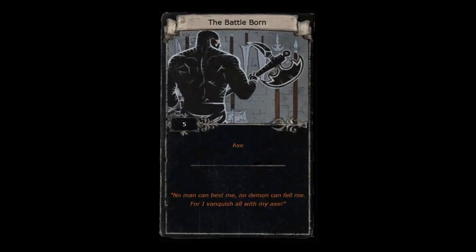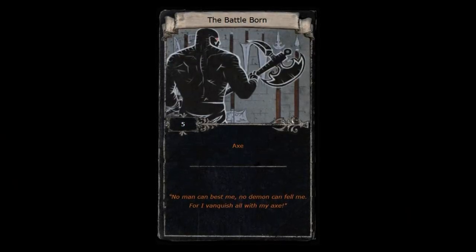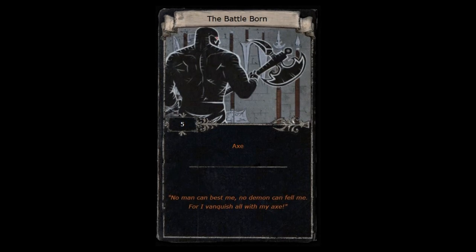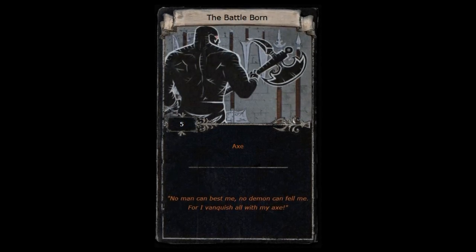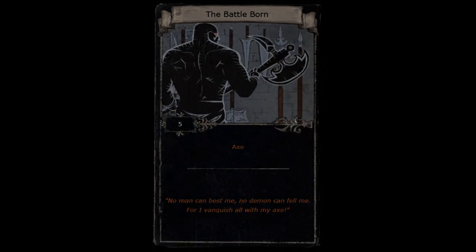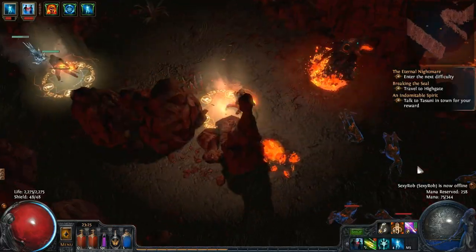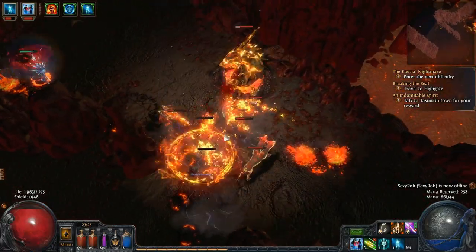For example, the Battleborn card right here gives you a unique axe. Now it can be any one of a number of different unique axes, but Kaom's Primacy is one of those. So by farming specifically for the Battleborn card, you can have a chance at getting a unique axe, which could in turn be the Kaom's Primacy that you're after.